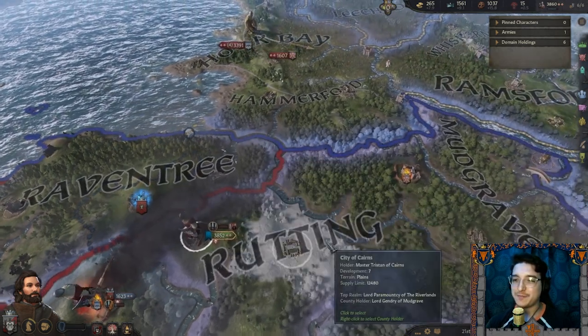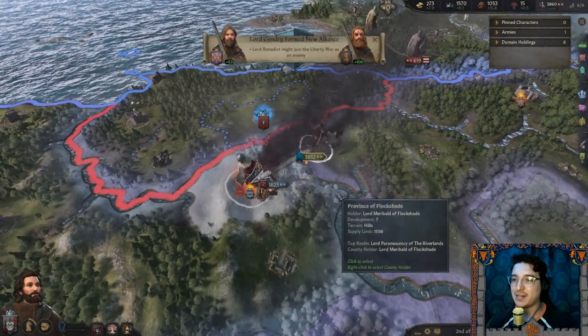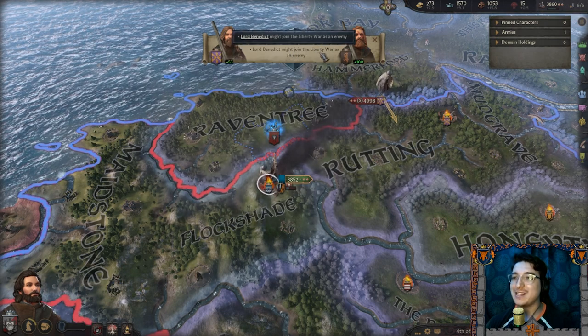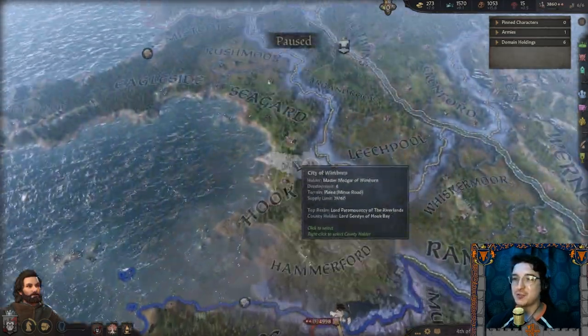The battle was won. They're going to come after my ass, which means I need to meet back up with my ally and combine our strength. Lord Gendry formed a new alliance — Lord Benedict might join the Liberty War as an enemy. That is truly truly terrible.